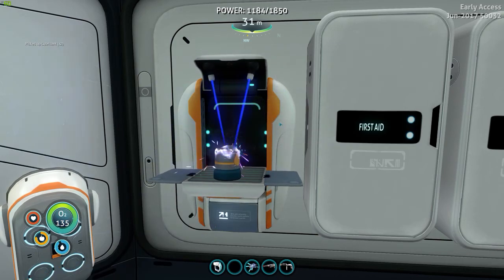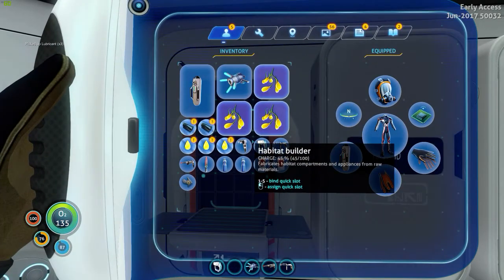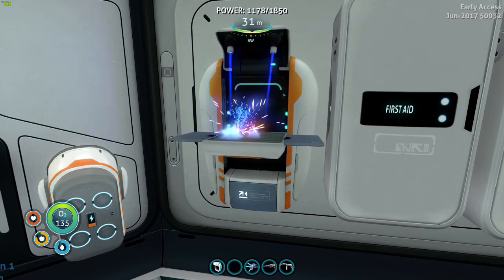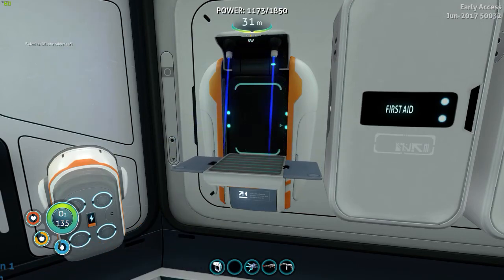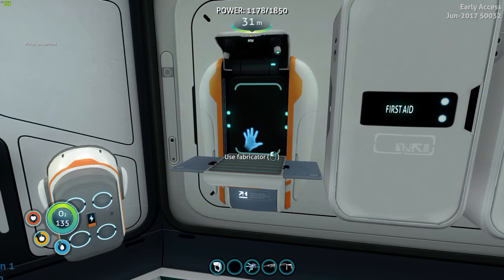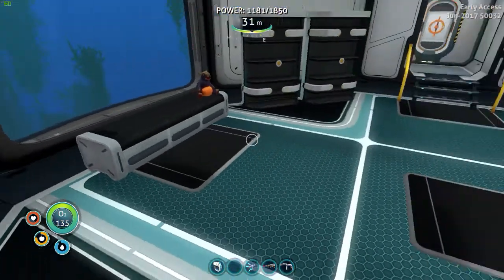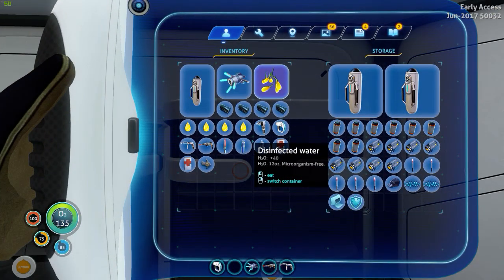That was very silly of me. Alright, how much have we got left? We've still got three. Let's make another silicon rubber and maybe one more lubricant — we've used all of that. Made four of each. I bet I've not got room to put this anywhere now.